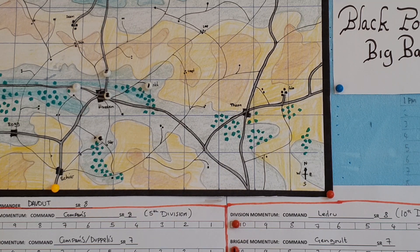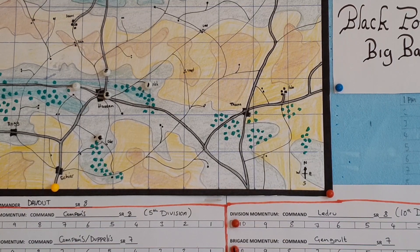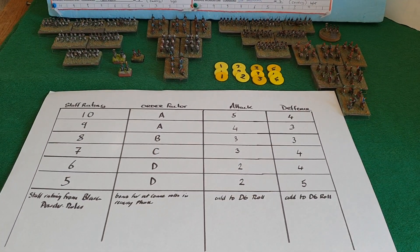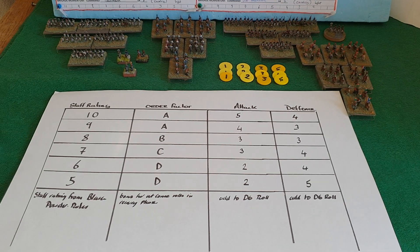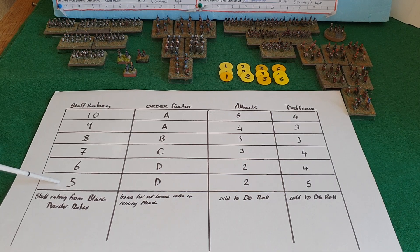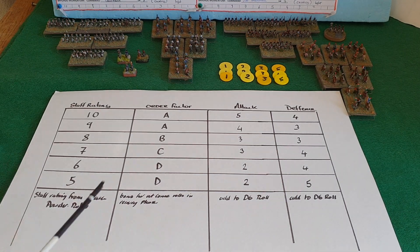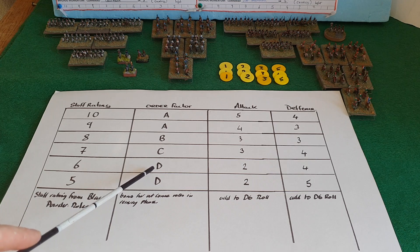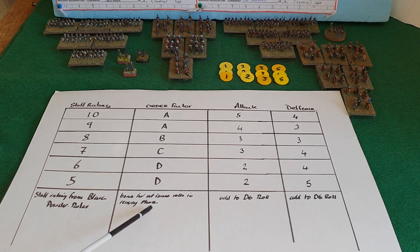That's the basics of the campaign. Moving on to the battle itself — I'll show you the basics of how I'm going to transfer the staff ratings. These are the staff ratings taken directly from the Black Powder rulebook. Staff rating 9 being outstanding. If you look along the column you have order factors. This is used for what I've called the recovery phase at the end of the battle — it's a reference to the bonuses you get when you roll the d6 dice.